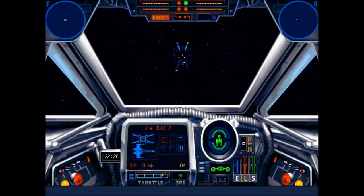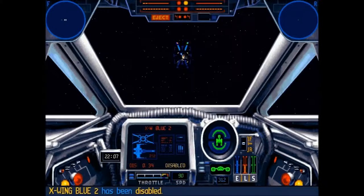I've got my ion cannons armed, which will basically knock out its shields and systems without doing any physical damage — it just damages any energy systems. There we go, got her. Target disabled — that's one.